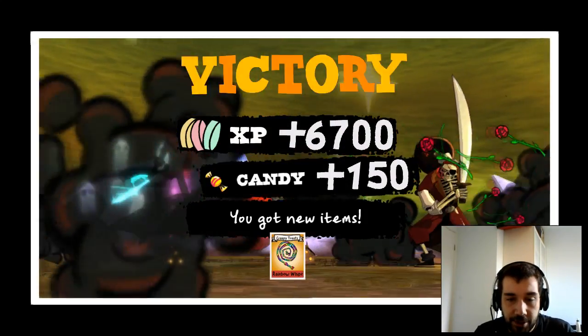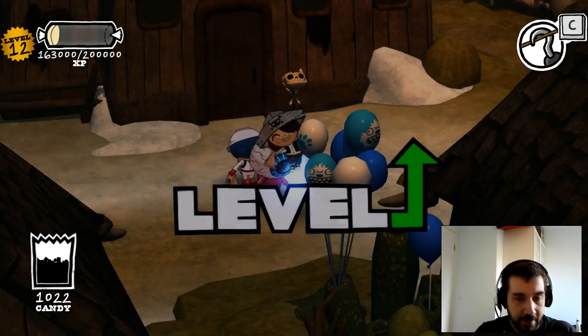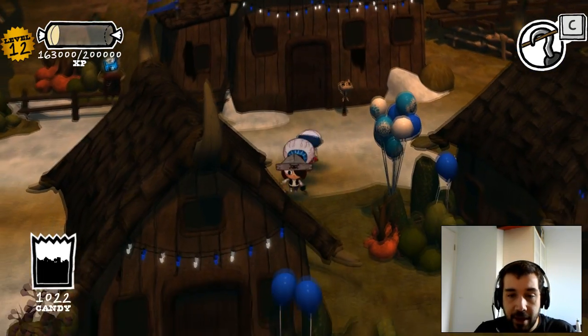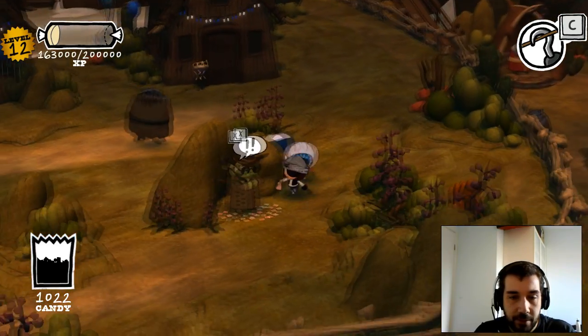That's another fight finished. And we've got some Rainbow Whips — delicious, delicious Rainbow Whips. Bop, bop — and we level up! So now might be a good time to pop and see if there are any decent new battle stamps over with our battle stamp seller.